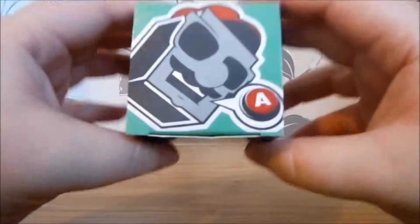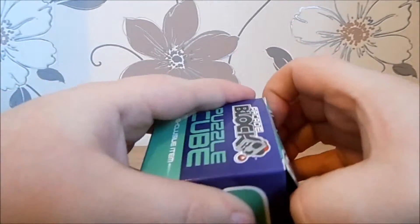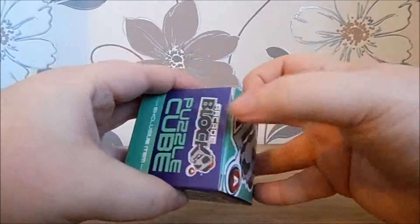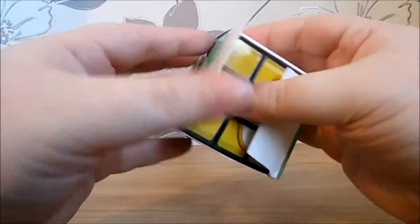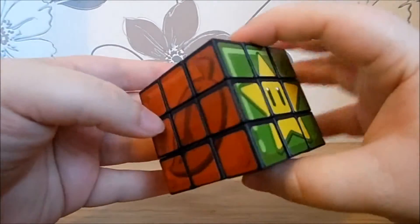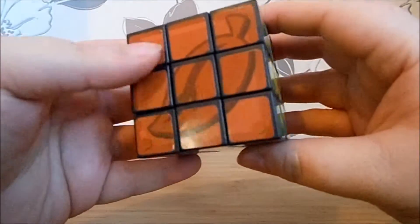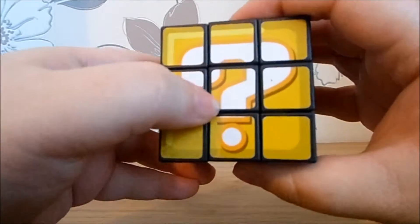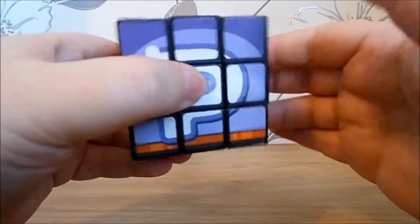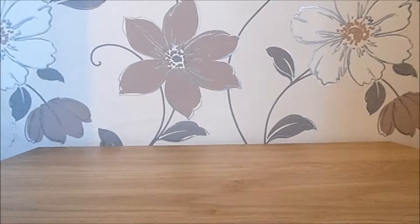We've got another one of these little boxes — it's an Arcade Block puzzle cube, like a Rubik's cube. It seems to have Mario symbols on it: a note block, question block, leaf, star, and a P-switch. I like the concept, but the stickers are peeling off, it's very light and flimsy — a bit cheap and nasty to be honest, feels a bit fillery. Not overly impressed with that one.